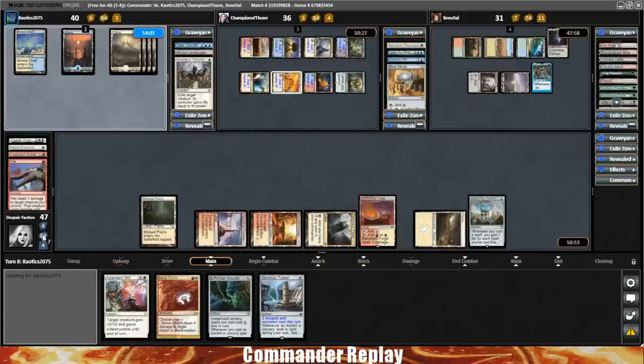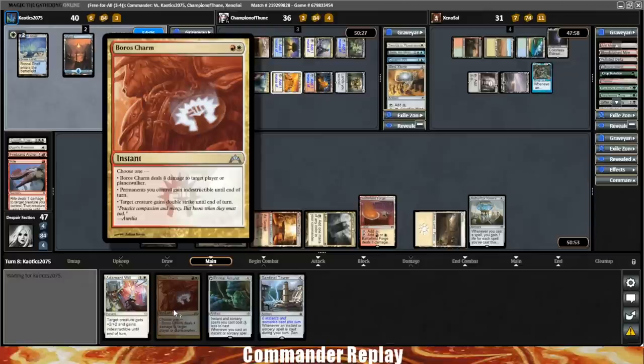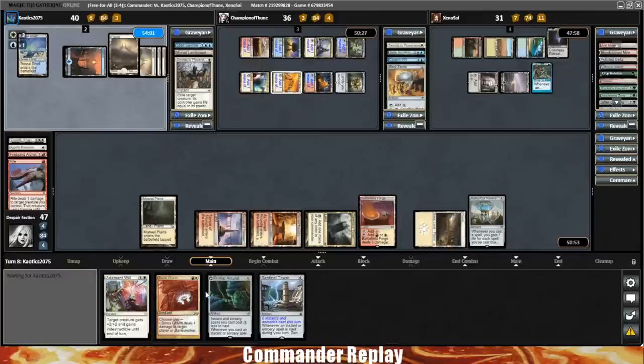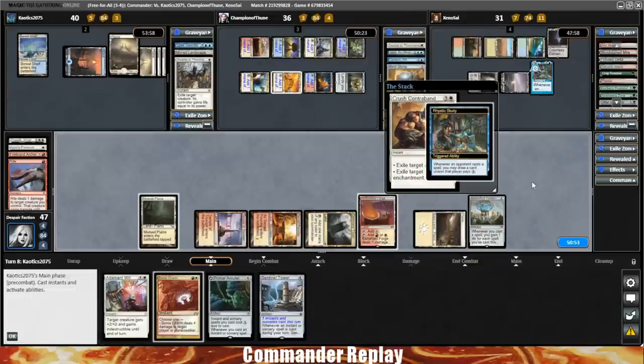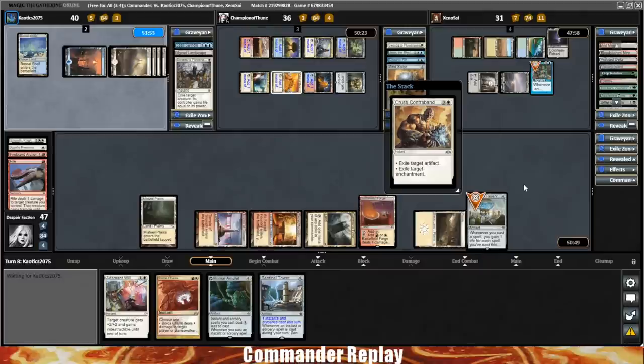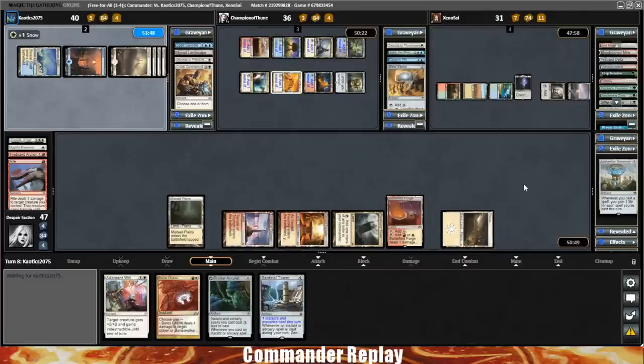If we Boros Charm, we would have gained three life and that would have put us to exactly 50. But there's a Crush Contraband, so the Aetherflux Reservoir is going down. Now we're running on fumes — opponents keep getting all of our stuff. This is the Feather problem, though our opponents don't really have much going on either. Now it's just kind of who's going to make all their land drops.